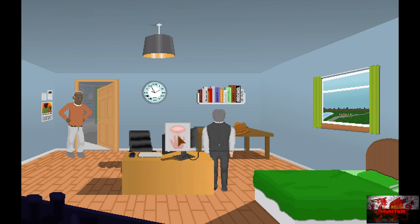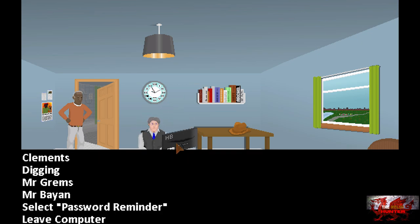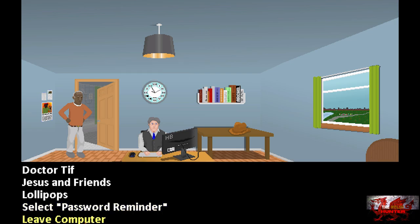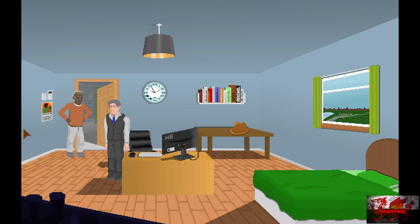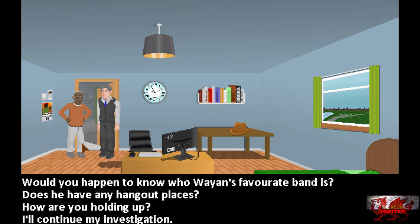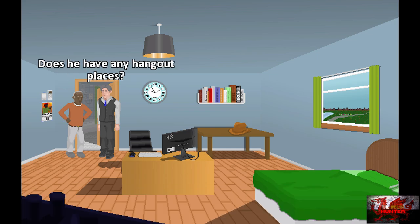Now we're going to look at the clippings on the left — use the eye option. Then we're going to talk to Will Clemens, who looks like he should be in prison, and go through every single dialogue option. Spam your way through absolutely every dialogue option until we can say 'give me it'.